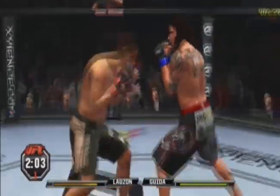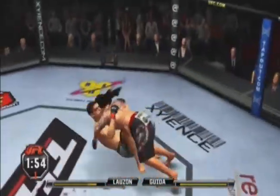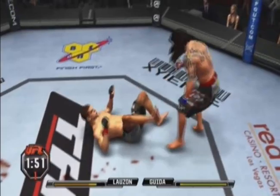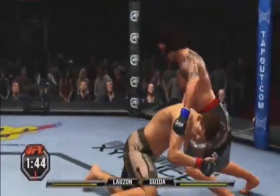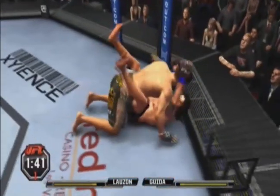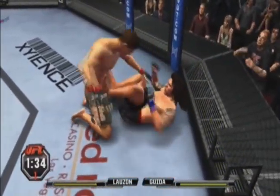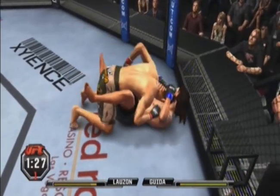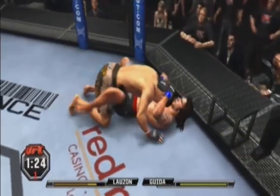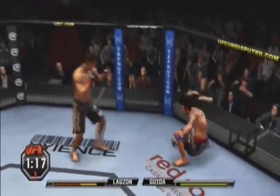Nice right hook. Shoots for the takedown, trying to close the distance, and the other guy stands right back up. Back to his feet. Double underhooks, looking for the takedown — good takedown. Under 90 seconds remains in round one. There's a cut and it's bleeding pretty good. He lets him up.